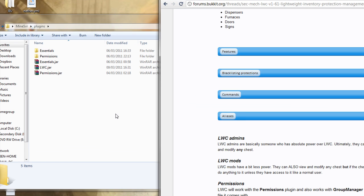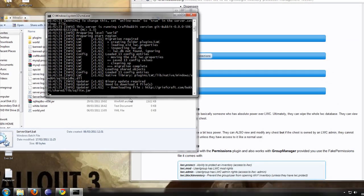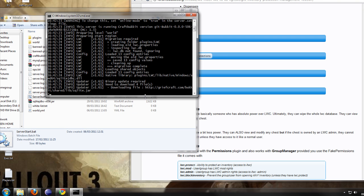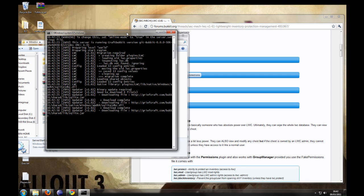So once you've downloaded that, you can install it. On first install it will download all the binary and libraries — this will just do it automatically. It will also update them if you haven't got a previous version.